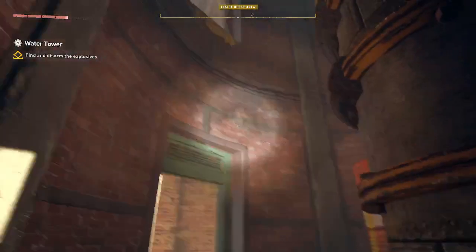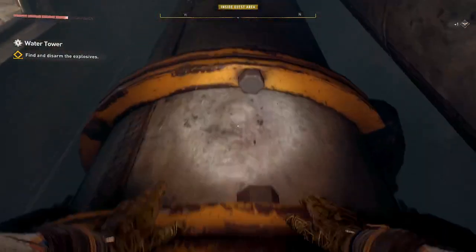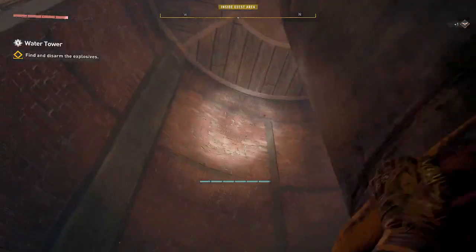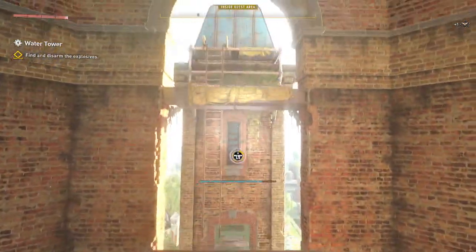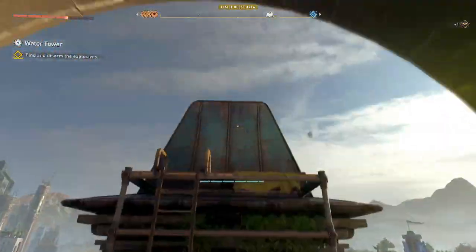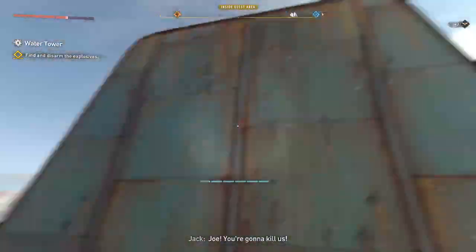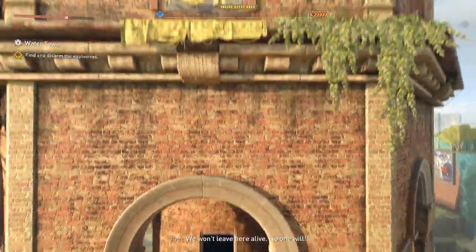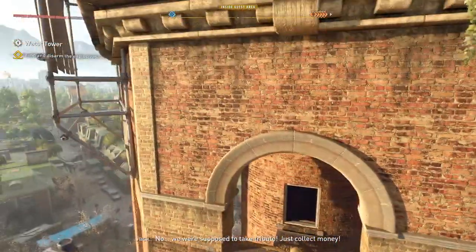If you've got the parkour skills, you can just jump up there. If you don't have the parkour skills to do that, it's a simple job of jumping over. Right there — a couple of simple jumps. There's a ladder here. Anytime you see a ladder, drop it down.